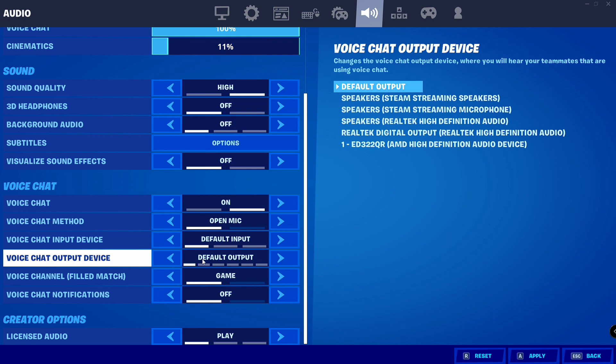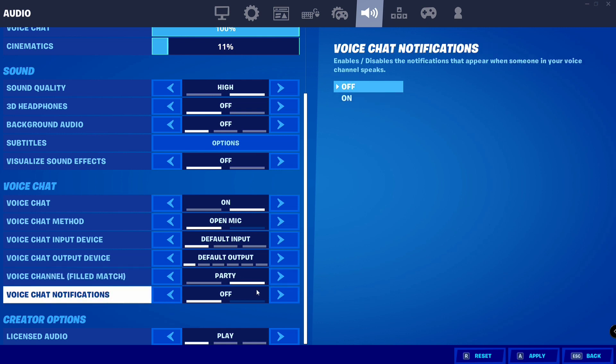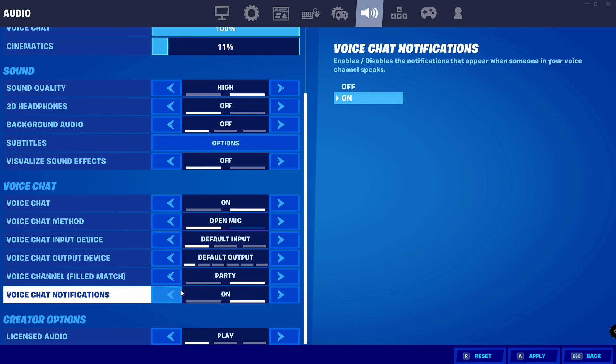Keep the Default Output the same. Then go to Voice Channel, which is set to Game — change it to Party. Then go to Voice Chat Notifications and turn it on; it is usually set to off.